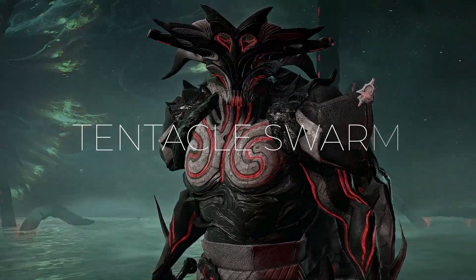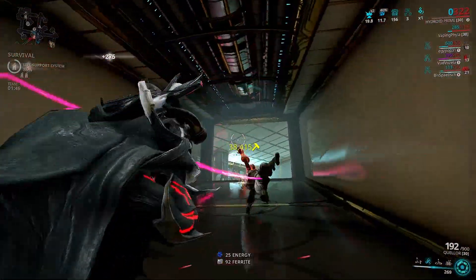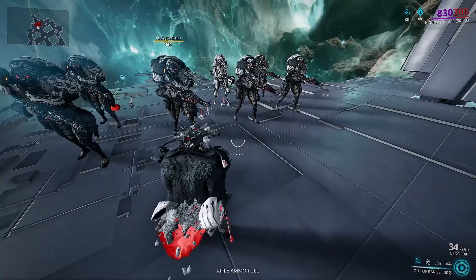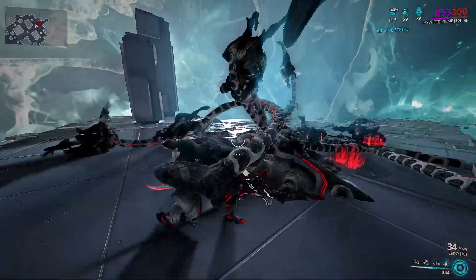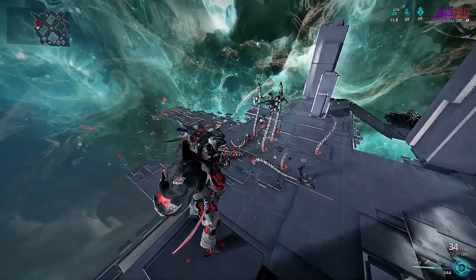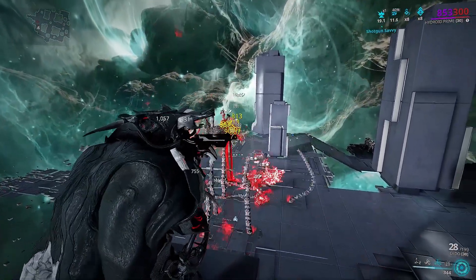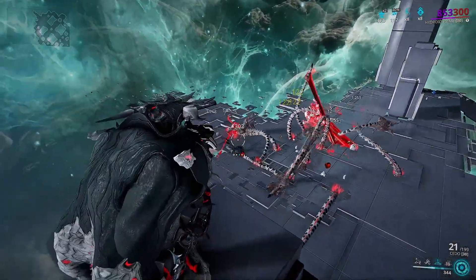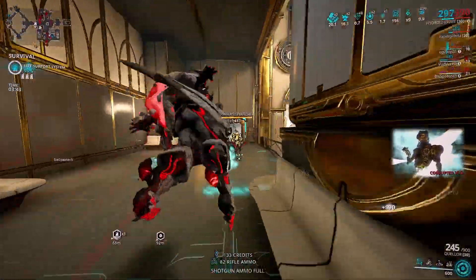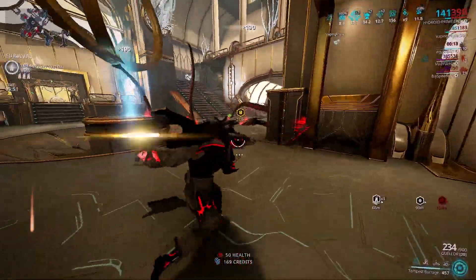Last but not least, Tentacle Swarm. Hydroid summons tentacles that grab and fling enemies around the map. The ability works the same way as Tempest Barrage — you can tap it for quick casts or hold it to increase its radius and the amount of tentacles spawned. As for damage, it deals magnetic and then true damage, but Hydroid's abilities don't really scream DPS frame. Hydroid is almost only used for his fourth ability and some lazy farming slash CC frame play. It's worth noting that you can still move while casting this ability, so move around to dodge incoming damage.